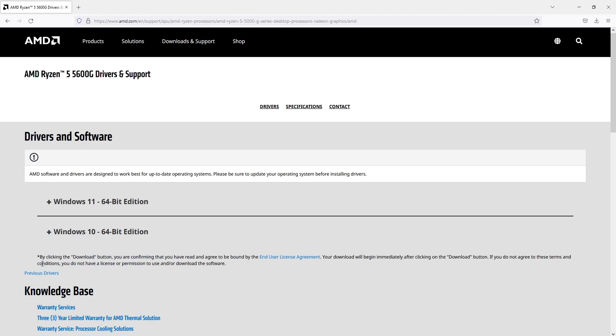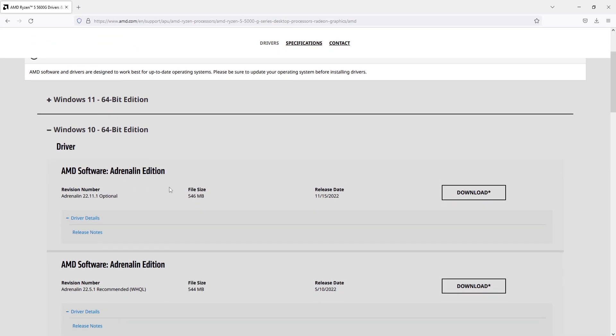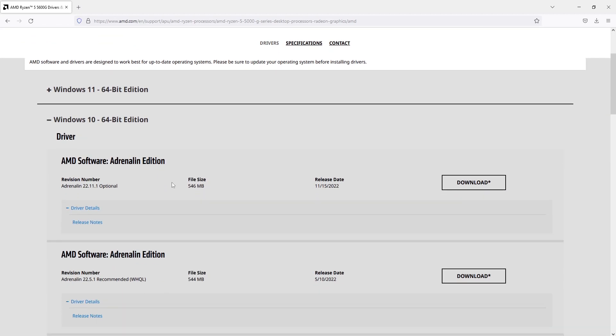You then need to select what version of Windows you have. I'm using Windows 10, which means I need to expand this option. We then need to download the latest driver, which will be the very first option. You can see there it says the release date.